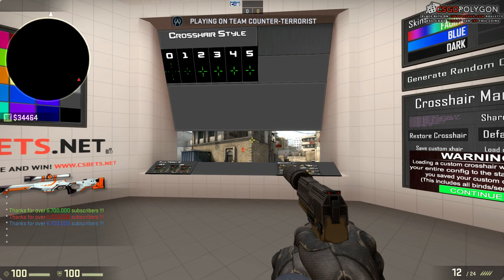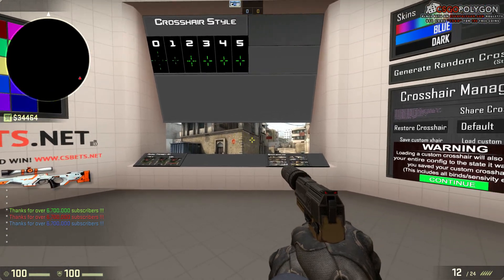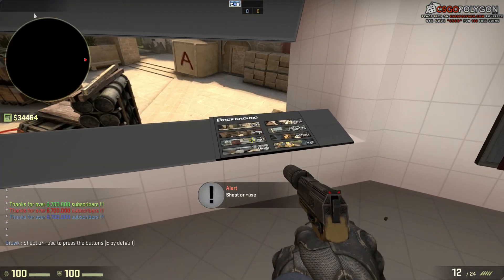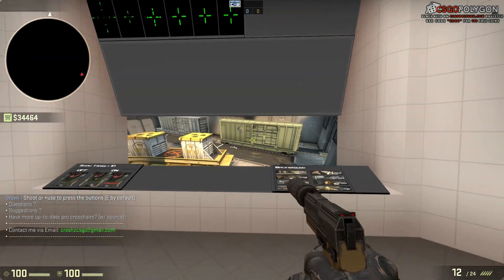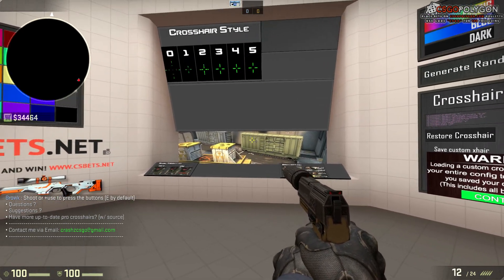When you enter this map you get confronted with this little background — a backdrop of different maps — and you can change between the different ones. That way you'll be able to tell how your crosshair will look on different maps and different backgrounds.